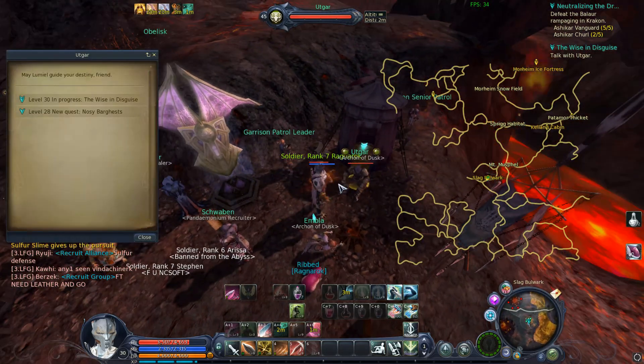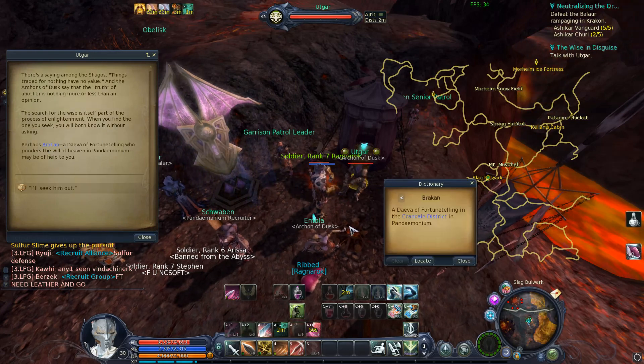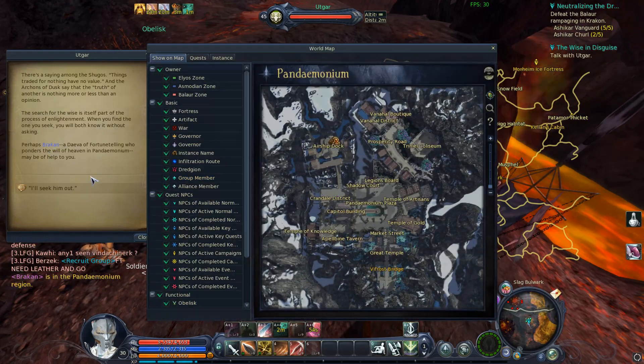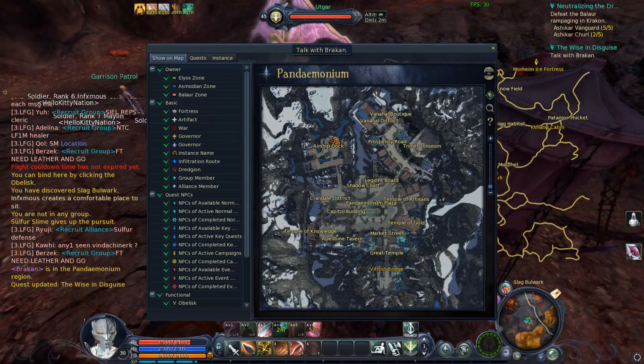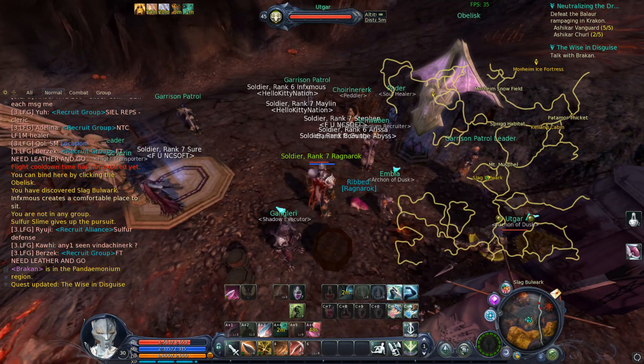Moving on — you talk to this NPC here and then he is going to tell us to go back to Panda to talk to someone out by the airship docks. I will get over to the NPC and show you guys that one as well.